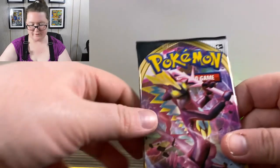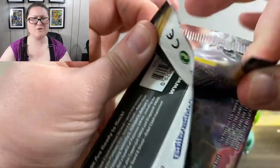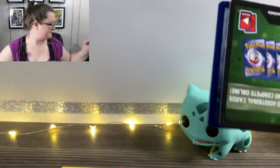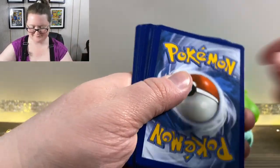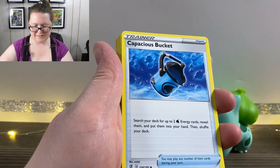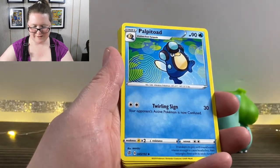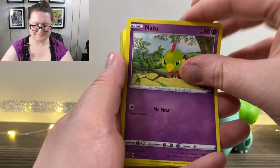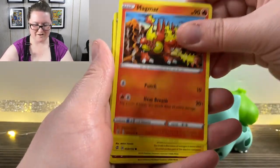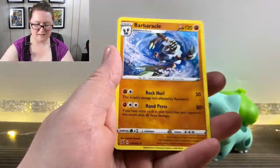Here is the next pack to mark the start of the second quarter — I don't know sports at all. We've got our Energy, a Capacious Bucket, Horror Energy again, a Palpitoad, a Natu, a Honetge, an Impidimp, a Magmar, a Electabuzz, a Reverse Holographic Lampent, and a Barnacle.